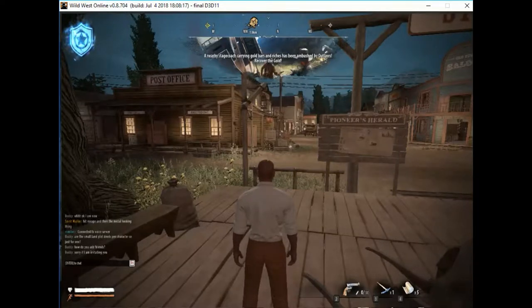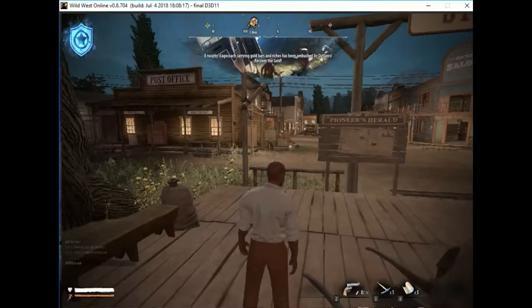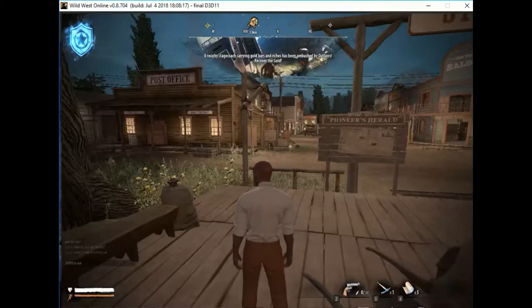On the bottom left, obviously, you have your chat window, which is relatively small — hopefully we can actually get them bigger soon. Below that you have the white heart showing your current health. Below that is your stamina, so if you're running for an extended period of time, your stamina will go down.